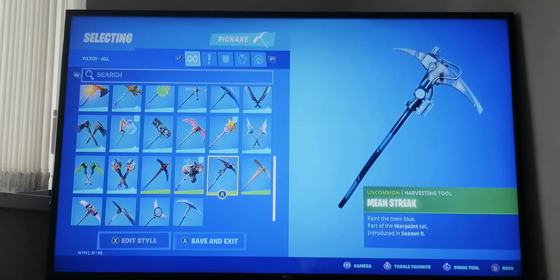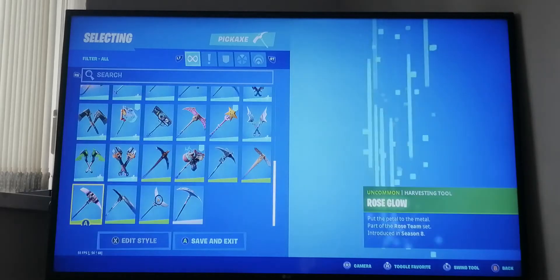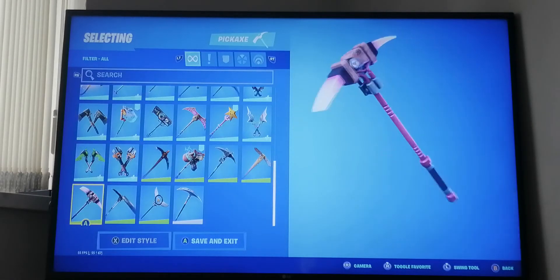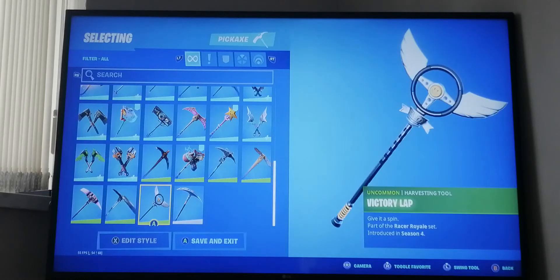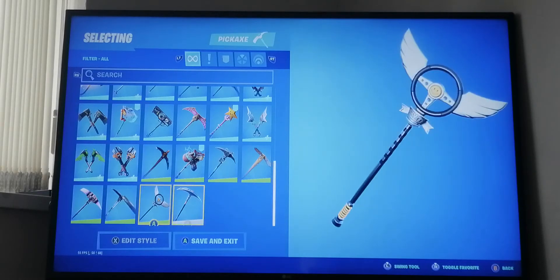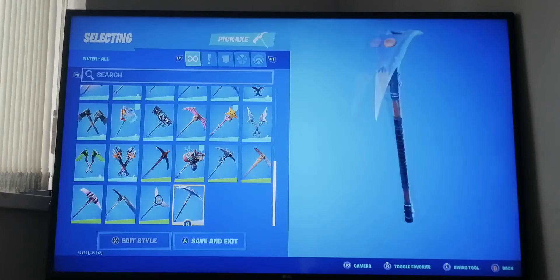Basher from season ten/Season X, Fish Stick's pickaxes from season seven, Mean Streak from season nine, Old Woody from season ten, Rose Glow Box from the Save the World content, Tactical Spade from season three, Victory Lap from season four, and of course the default pickaxe.